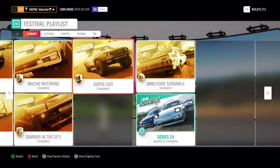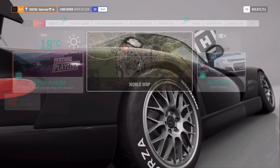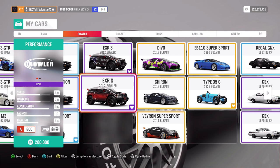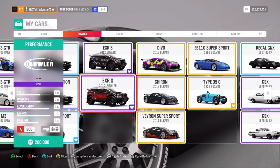Then for Supersize we need an 800 Extreme Off-Road for cross-country. I always take the same car for this - it's the Bauer EXRS. What can we win from that? The Honda Trophy truck from 2015.